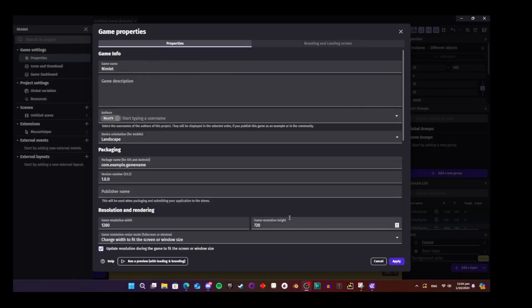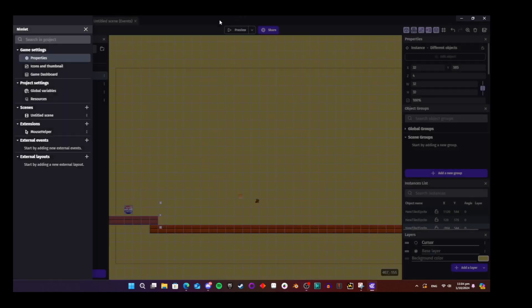Hello YouTube and Devtober jammers. This is my devlog day one. I started a game called Nimlet — there's not too much to it at this point. I kind of got sidetracked and was creating a silly video earlier tonight, but it got me into the creative mood and then I decided to get a little bit of work done on paper.